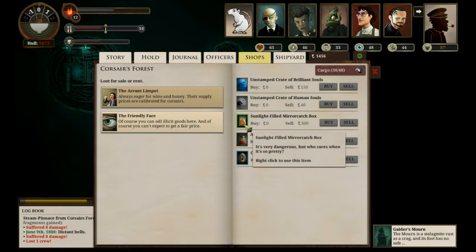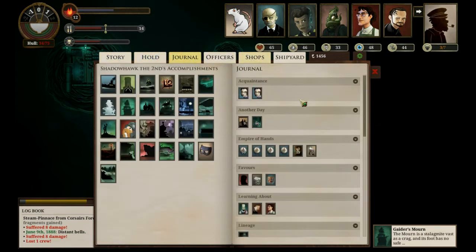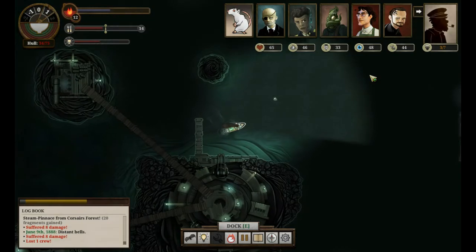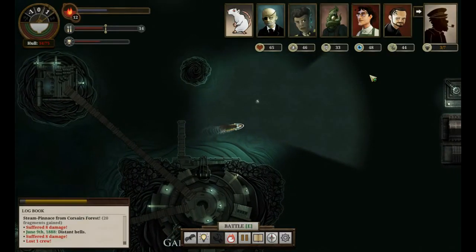Sunlight-filled Mirror Catchbox - we need the other one. Well, I've just made everything kind of worse for us. I'm at low speed. So this might be a very stunted run. We're at slow speed, we're in pirate territory, and I lost two crew when I really didn't have to. Now we need to hit Khan's Shadow.